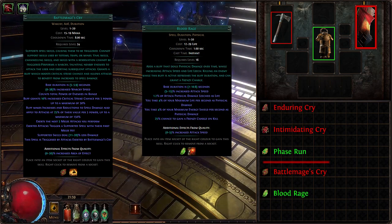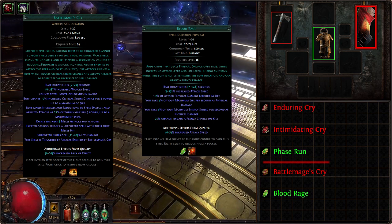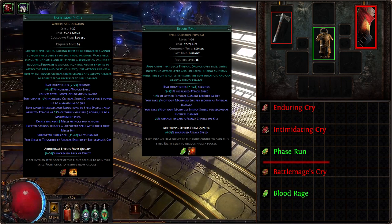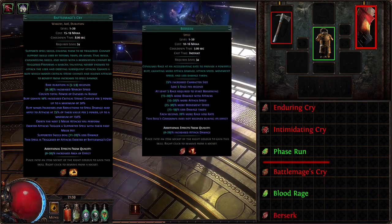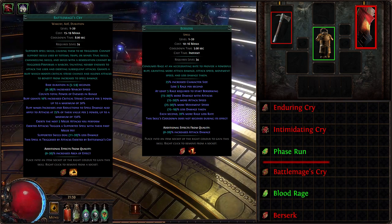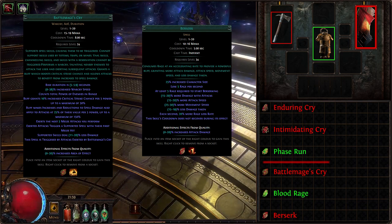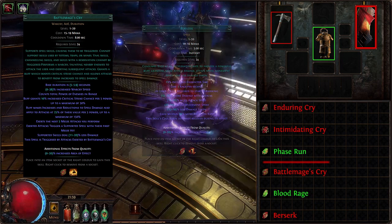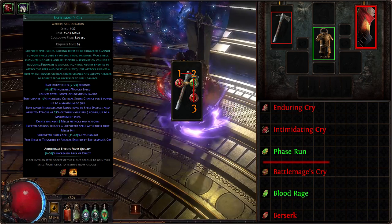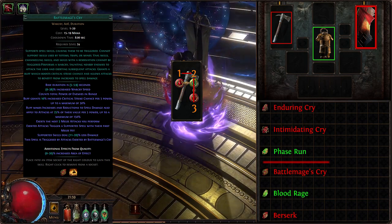The spell trigger is used in both the Resolute Technique and Crit variant of the build. We will be triggering two spells: Blood Rage — a theme-fitting self-damaging buff that deals some physical damage per second (mitigated via physical damage reduction), granting increased attack speed, life leech, and a chance to gain frenzy charge on kill. The second triggered gem is Berserker — a spell that burns our rage at 5 rage per second, granting more damage with attacks, more attack speed, more movement speed, and less damage taken, with additional increased attack damage with quality.